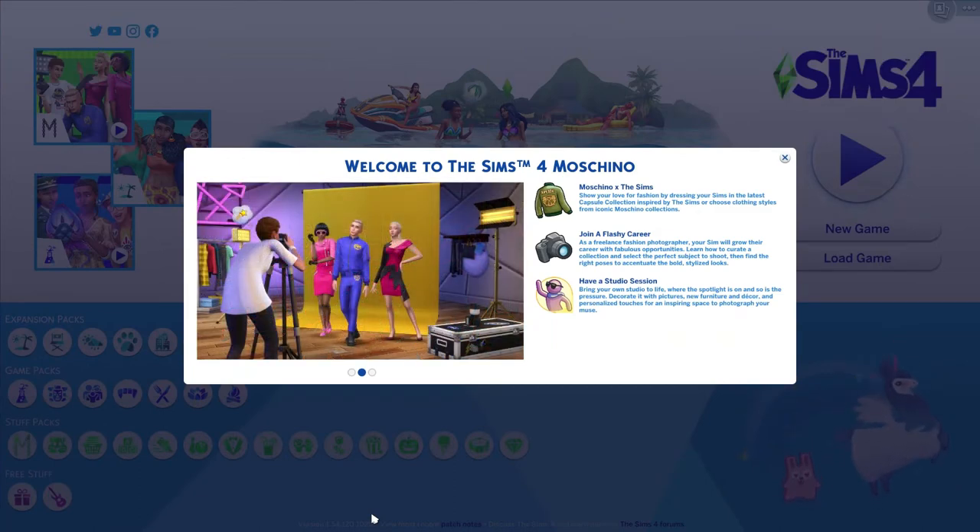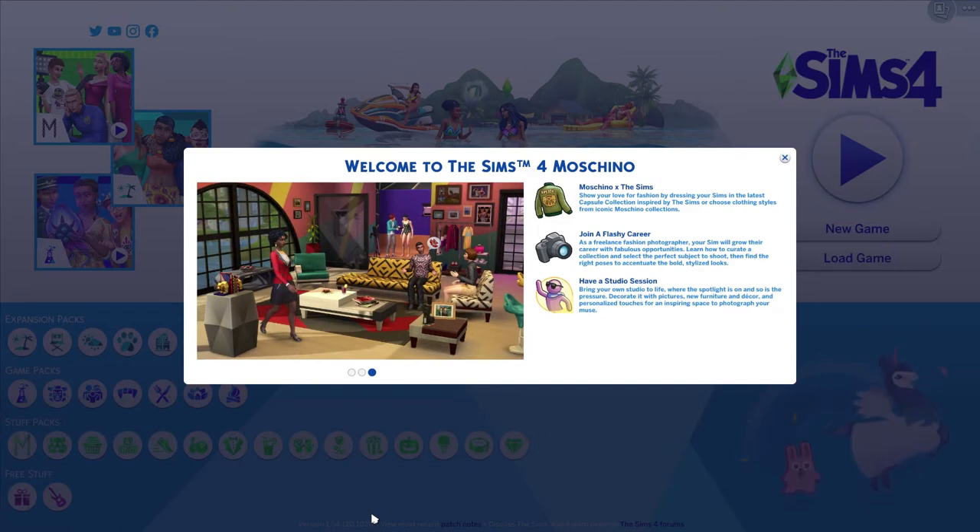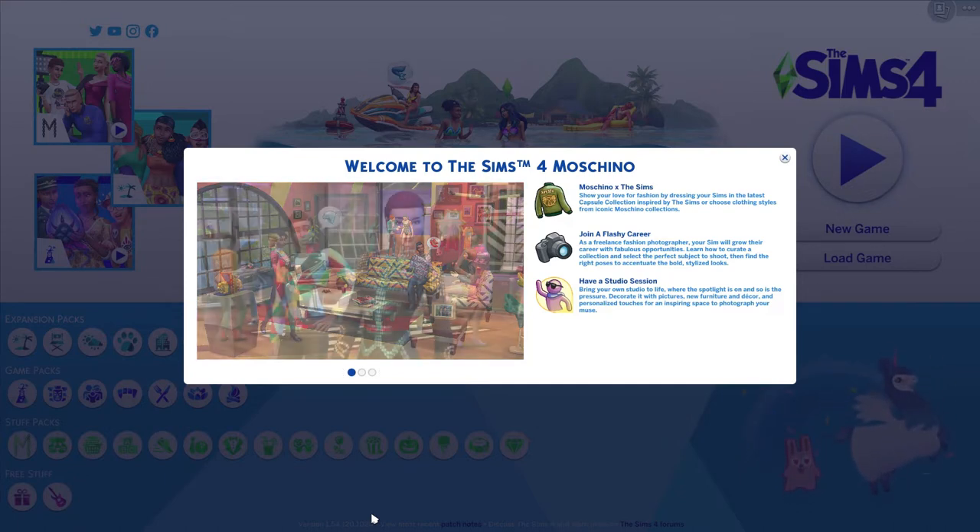Hey, my little party animals! Hip hip, Renee here, today with a brand new video. Today instead of doing a build, we are going to look at the Create-a-Sim for the new Moschino stuff pack. I'm pretty excited about this one — I've remained pretty neutral on it since they announced it, I think it's a cool idea.